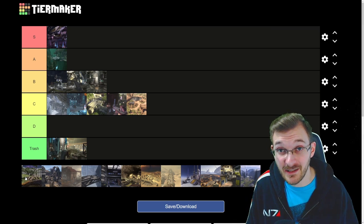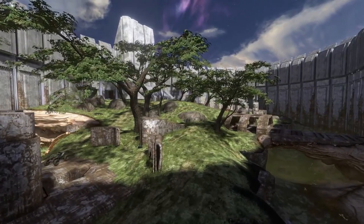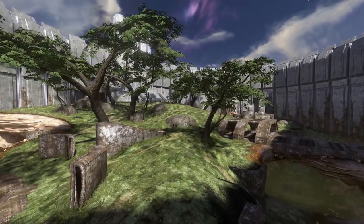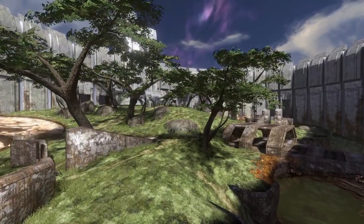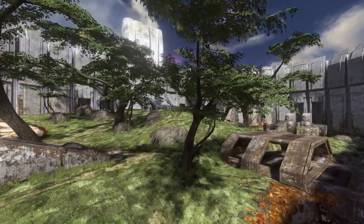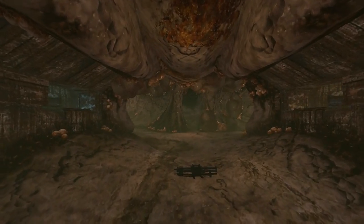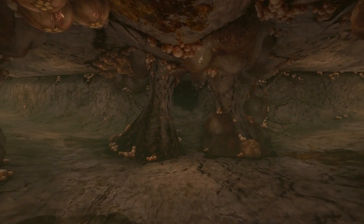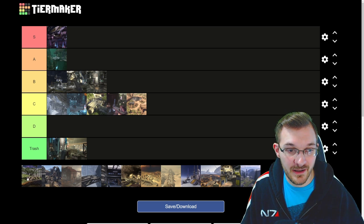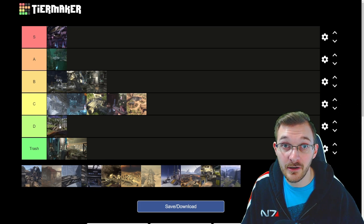Next map used to be my most hated map in Halo 3 — that is Isolation. It's a very awkward map. I just don't like how the middle of the map is the high ground area, everyone's kind of trying to drop position on that, and down below you got rockets and a ghost. After playing it more with MCC, I've come to like it a little bit more and I don't hate it anymore, but I certainly don't really care much for playing it. It's not quite trash but not quite good either — it goes into D tier.